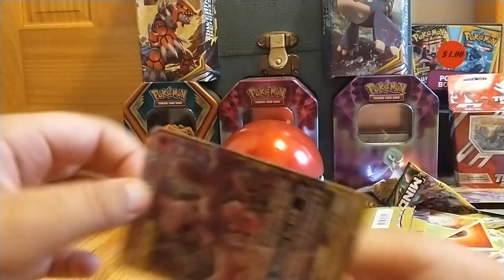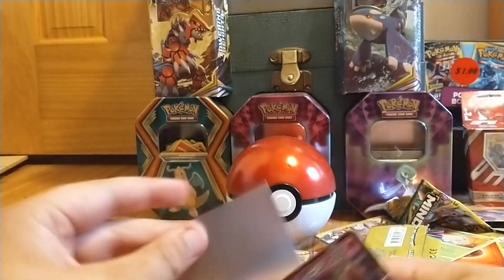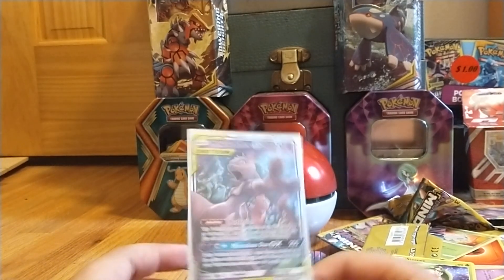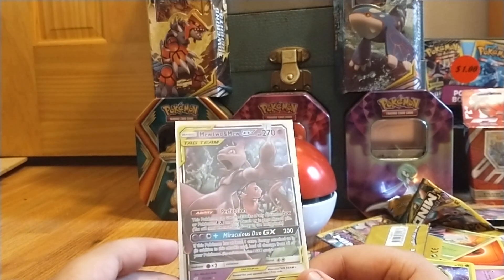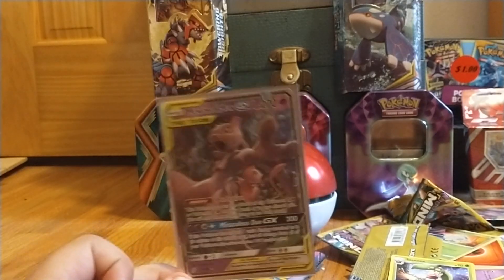Hold on, I'm going to take it out of the sleeve really quick just to show you guys. Yeah, you can see it's thicker on this side than the left. Not bad. Pretty nice pull. I'm going to eBay search how much that is. That's a pretty nice card right there — Miraculous Duo GX. Nice. See you guys in the next one.